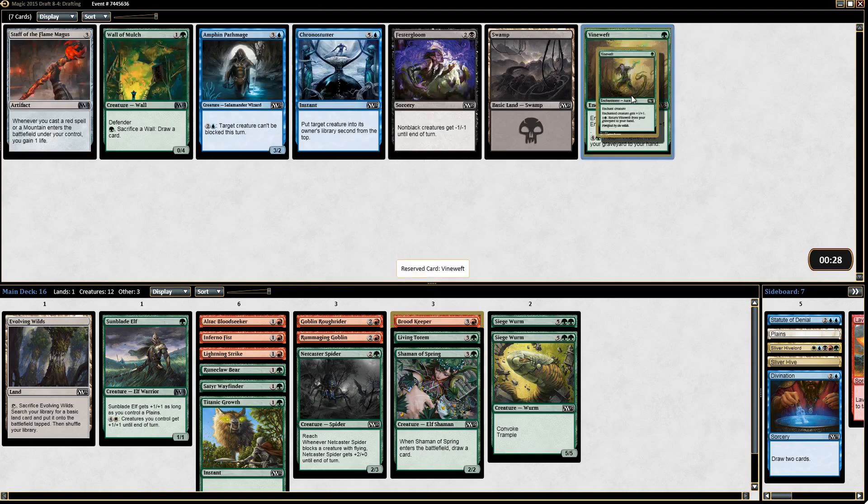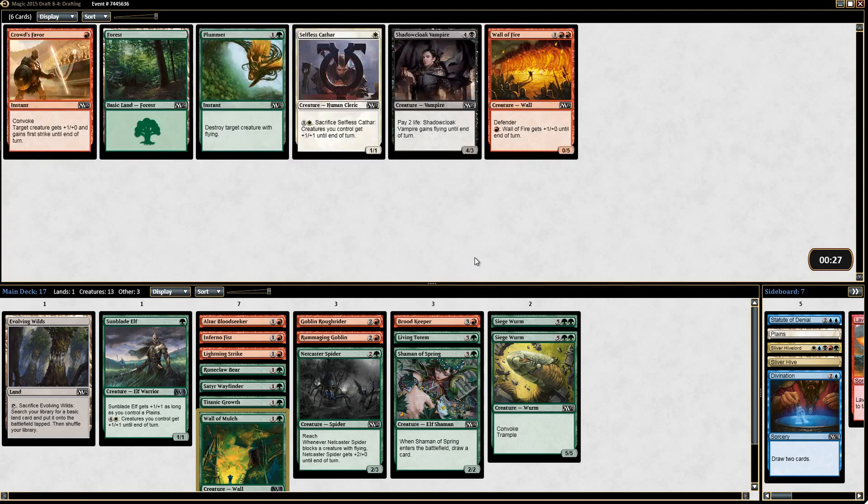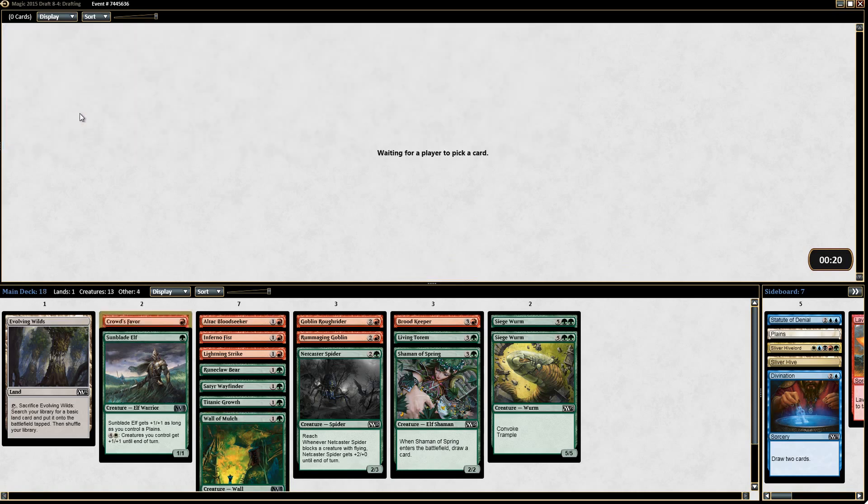Here's a Vine Weft — we could take that to go with the Broodkeeper, but Wall of Mulch is just better. Maybe a Hammerhand I'd play, but Vine Weft is pushing it. Crowd's Favor or Plummet — I'll take the Crowd's Favor actually. I think it might make the cut; it's really good with Siege Worm.